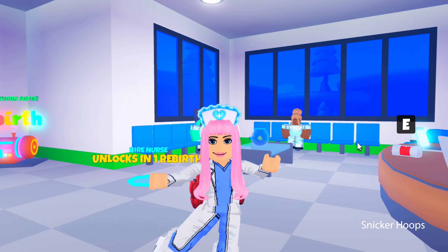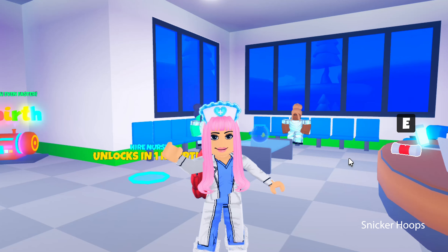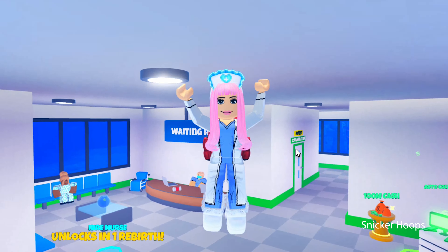Hi friends, Snicker Hoops here and welcome back to another Roblox gameplay! Today I'm back in the hospital in the contamination wing, and I actually have a patient here that I have to treat very quickly because she is in very serious condition. While I'm here I'm gonna get the bandages, then I have to go down here for the medication. Okay, now we're good — ma'am, don't worry, we are going to treat you right now!